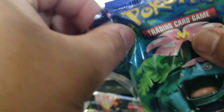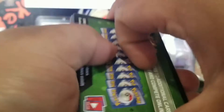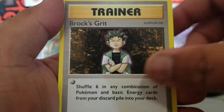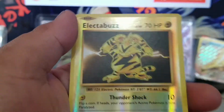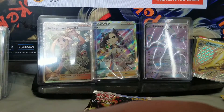XY Evolutions. Hopefully I can get another Charizard — because why not. Oh my god, I'm just destroying this pack, I'm sorry. One two three. The evolution spray, Brock's Grit, Slowbro, Rattata, Ponyta, Doduo, Staryu, Seal, Charmander, universe holo Electabuzz, and a Beedrill. Feels like my childhood all over again just opening these packs.